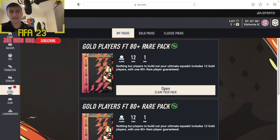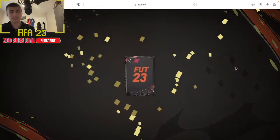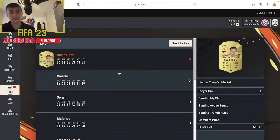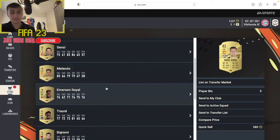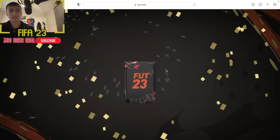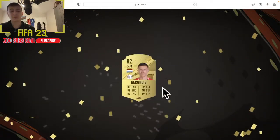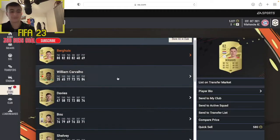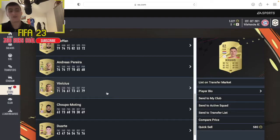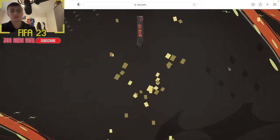Into these new gold players - 80 plus - so we've got 12 gold players with one guaranteed to be 80 or higher. We start with an 82 David Soria, there are a couple of danglers in there, and Emerson Royal. This Melendo doesn't look too bad. We have three more of these to go - let me know if you're enjoying the web app and what you've packed from your returning packs. A few Premier League players in there as well - Vinicius, not the one we want.